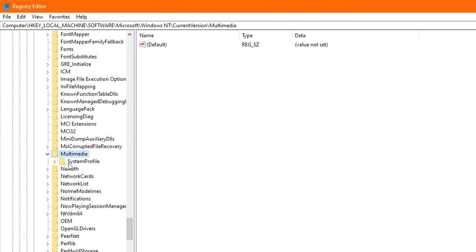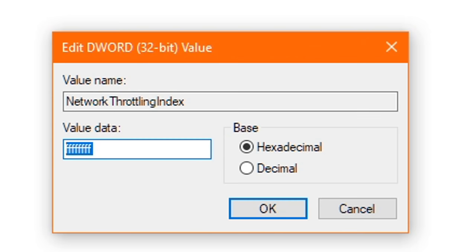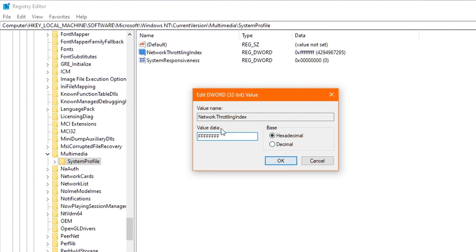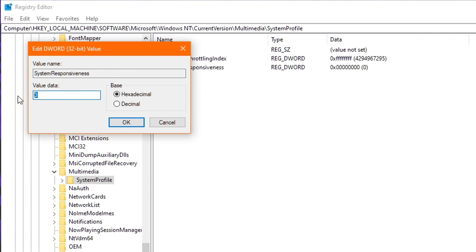You'll see a folder called System Profile — click it once. To the right you'll see two options: Network Throttling Index and System Responsiveness. Double-click Network Throttling Index, delete any value in there, and type in eight Fs (FFFFFFFF). This will disable Network Throttling completely, which is extremely beneficial for gaming. Click OK. Next, double-click System Responsiveness and change the value to zero, which will ensure all your CPU resources go towards gaming. Click OK.